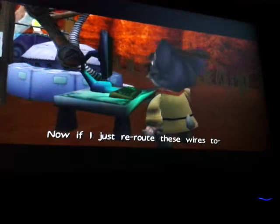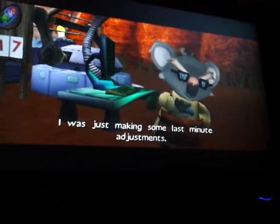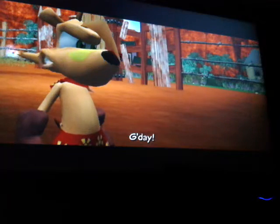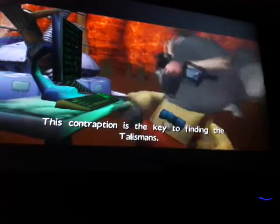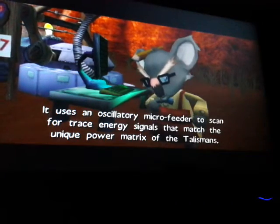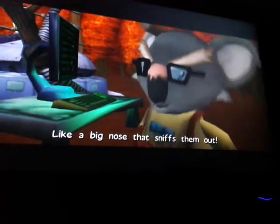If I just reroute these wires... G'day mate. I didn't see you there. I was just making some last-minute adjustments. Well, well, well. You must be Ty. G'day. So you old coot, what's this contraption do? This contraption is the key to finding the talisman. It uses an oscillatory micro-feeder to scan for trace energy signals that match the unique power matrix of the talisman. Say what? Right. Like a big nose that sniffs them out. Oh, now I get it.